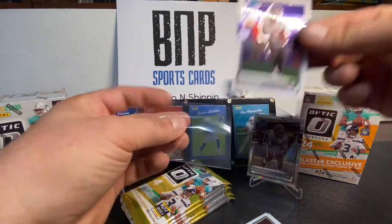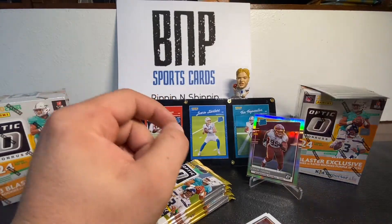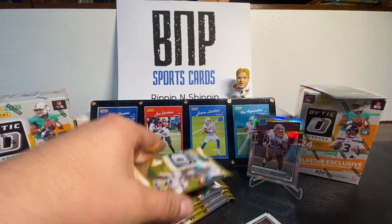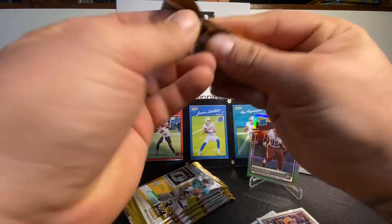Still would love a quarterback, but hey — if you can't have a quarterback, why not get the number two pick out of the draft? Chase Young in the silver Prizm — boom! Going boom with that one.